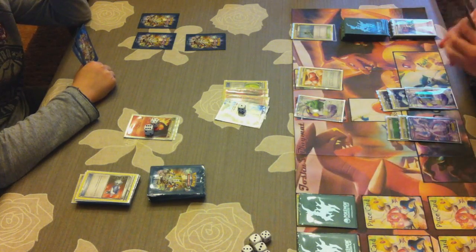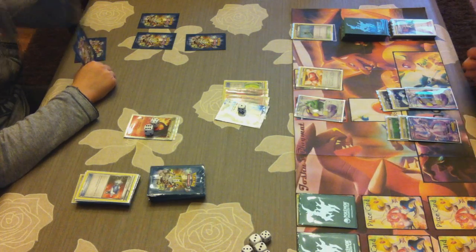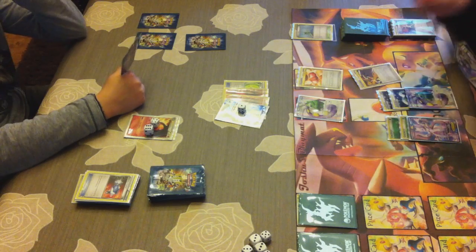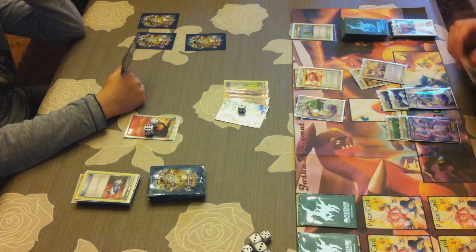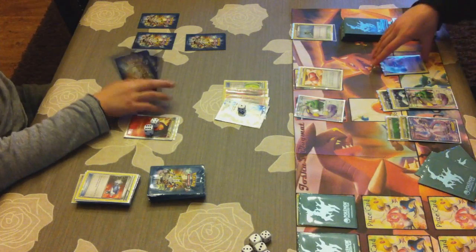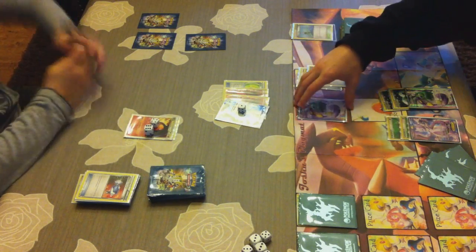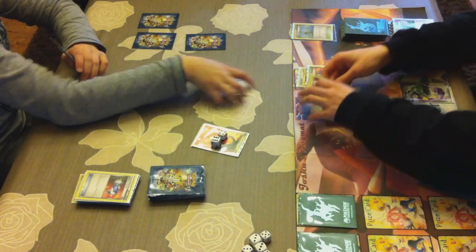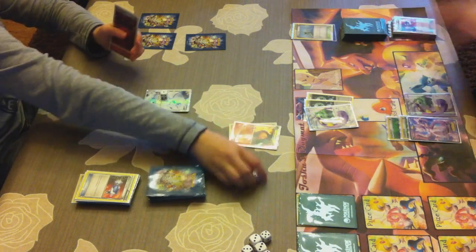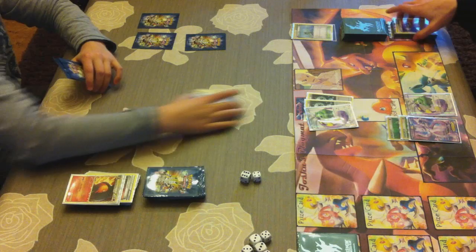I use Super Rod to get Shaman and Regigigas back into my deck. Then Juniper — I use Plus Power as well, which stays on the field now. The rule has changed for Plus Power: in the Diamond and Pearl series you had to attach it, but now you just lay it on the field and it gets discarded afterwards, counting for every Pokemon. I use Junk Arm and Catcher for Typhlosion — I don't want his energy acceleration anymore. Knockout — hurricane, bang!